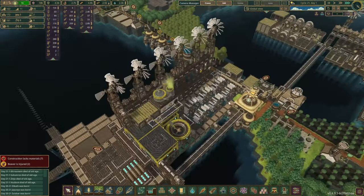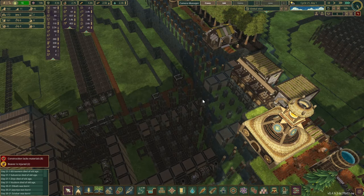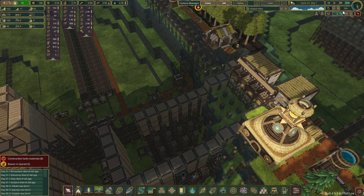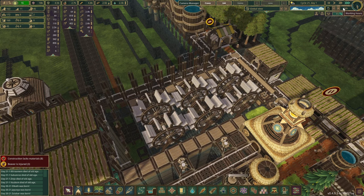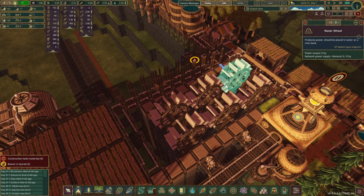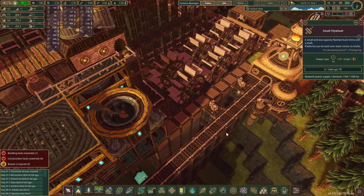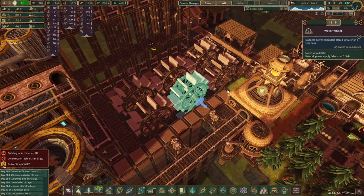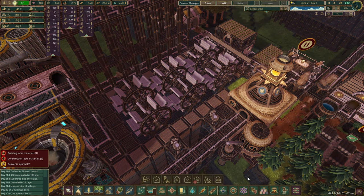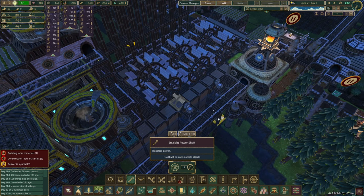I've managed to complete putting down all the — let's hide the water, it's a little bit easier to see. We have done a pretty nice job putting in the levees, platforms, and also the water wheels as well. Now all we need to do is grab a power shaft and connect it up.